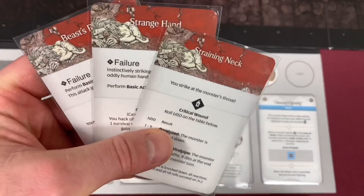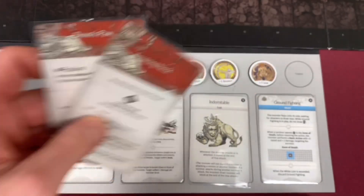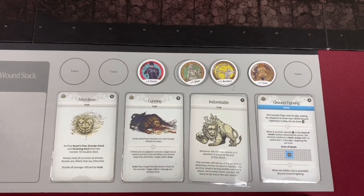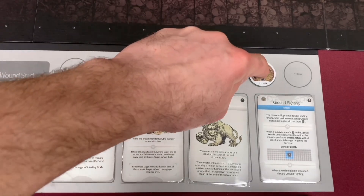I've gone ahead and taken the liberty of removing Straining Neck, Strange Hand, and Beast Paw - we are going to archive these, meaning they are not going to be in our hit location deck when we go to grab cards, which means that trap could appear even faster. I've given him 2 damage, 2 speed, 2 accuracy, and 1 luck tokens.